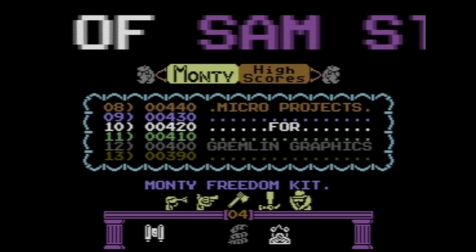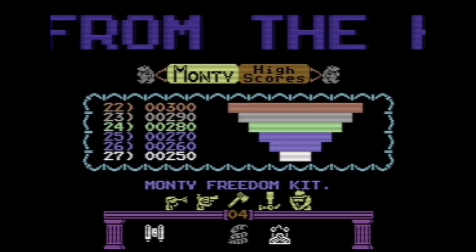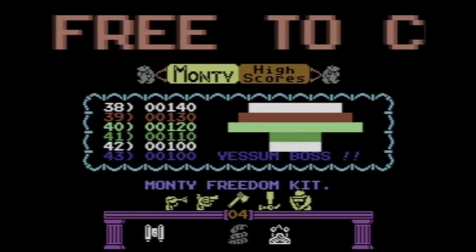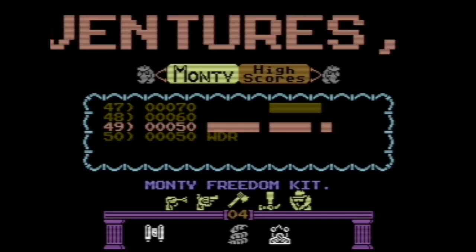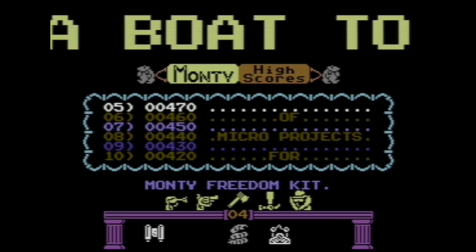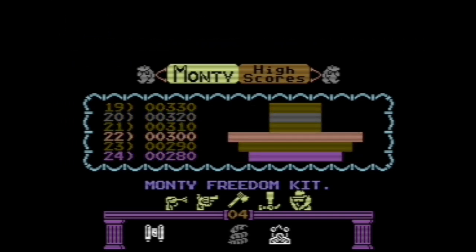We get some great music and a bit of a story. Thanks to the help of Sam Stout, Monty has escaped from the hell of Scudmore Prison. Now free to continue his adventures, Monty must search for a boat to take him to safety. And that's pretty much it.